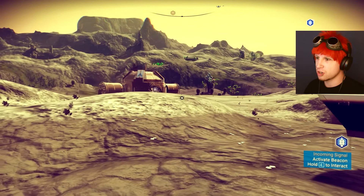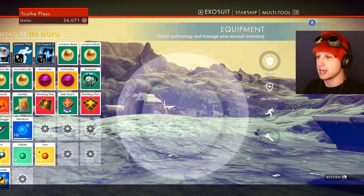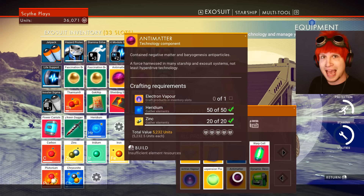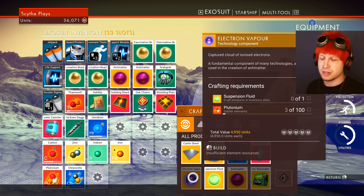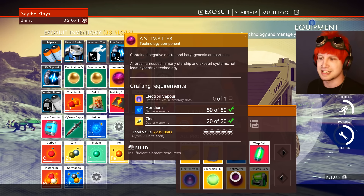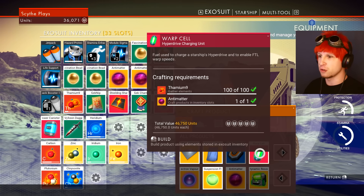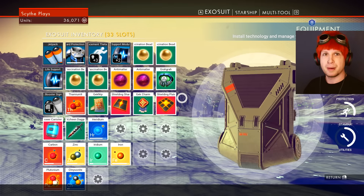Here's something that was very, very interesting — I wish I got this on camera. We got crafting recipes, everybody! We have suspension fluid now — we can craft that. And then we also have the anti-matter. The way that works: we craft suspension fluid for carbon, then electronic vapor for one suspension fluid and plutonium — that's still pretty cheap. Then the anti-matter is heridium, which we've got plenty of on this planet, and zinc. Zinc is a little bit more hard to come by because we have to farm it from plants. But then once we get that, we can create a warp cell with a couple of thamium, which is very easy to get. And now our ship is actually full fuel on our hyperdrive.